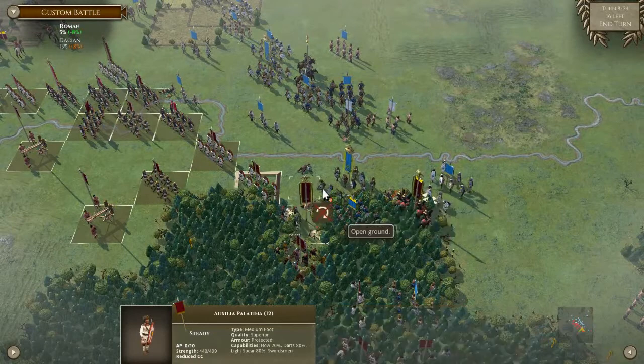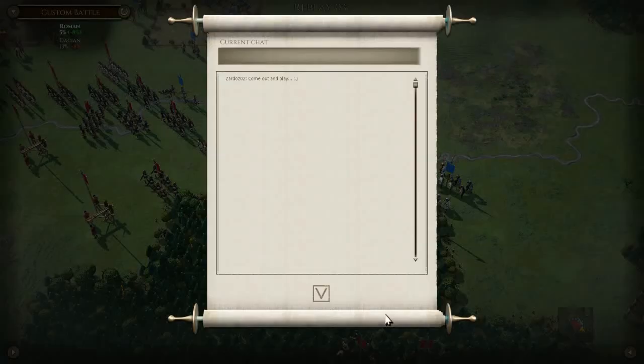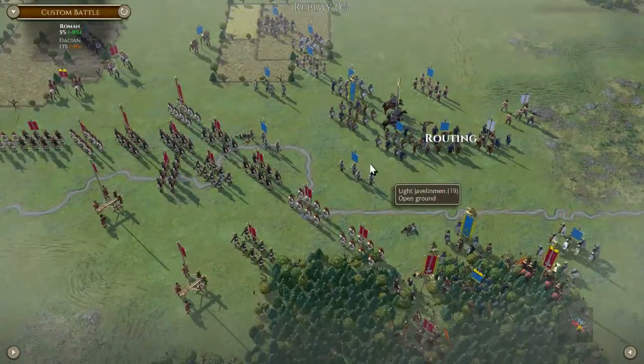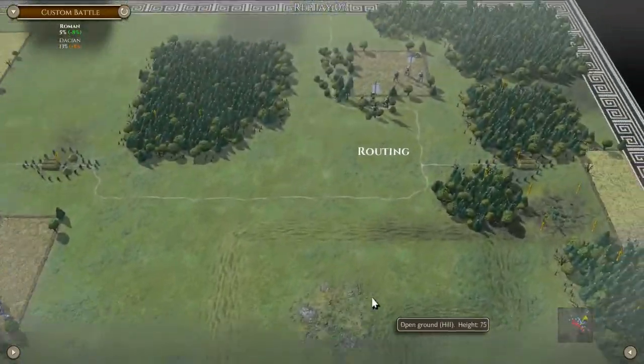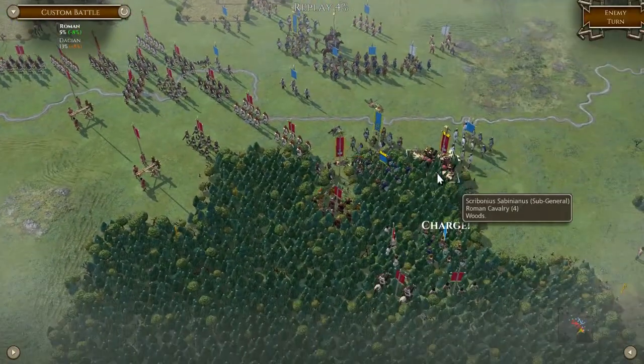We're going to have to start pushing here slightly more. Next turn. Pretty good disruptions on his line, and that break early on was really good. So just got to keep hold of this line, shoot him up, let him charge forward.